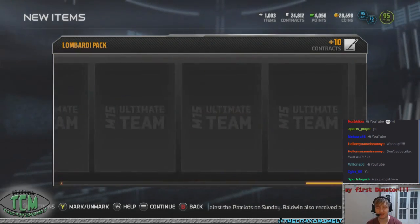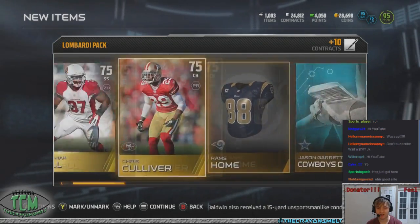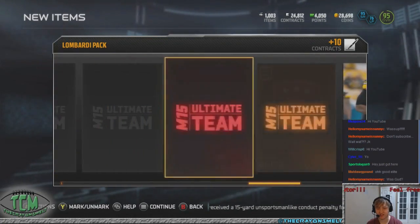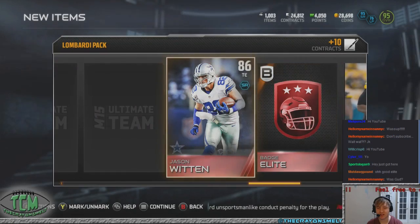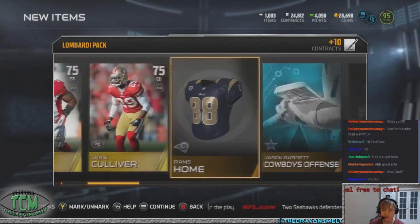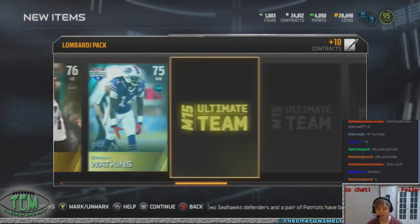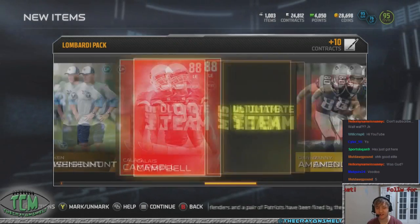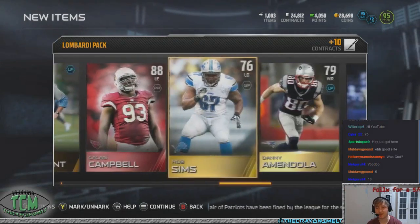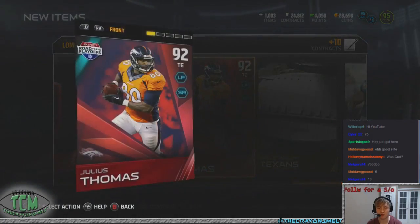How many elites do you guys think I'm going to be able to get in this bundle? I'm thinking we got like 40-something chances. There's our elite badge and Jason Witten. So tight ends are crazy here. Ton of gold. There's another elite — Campbell. So we're getting a lot of base elites.